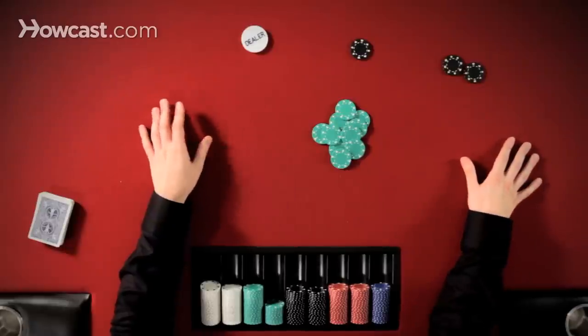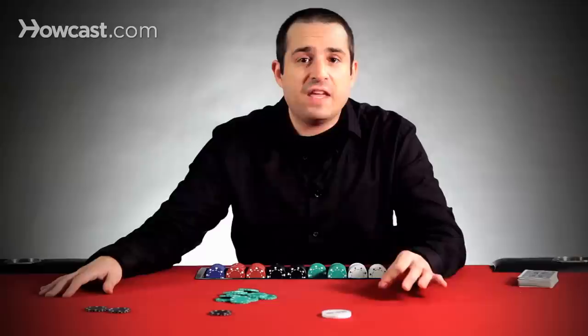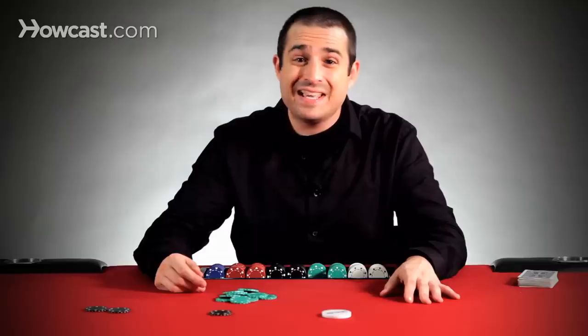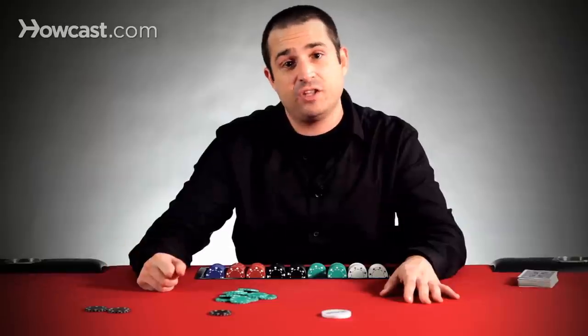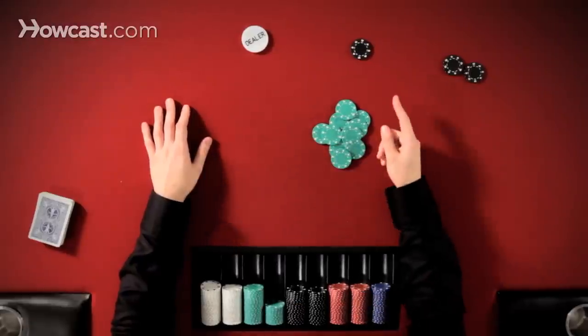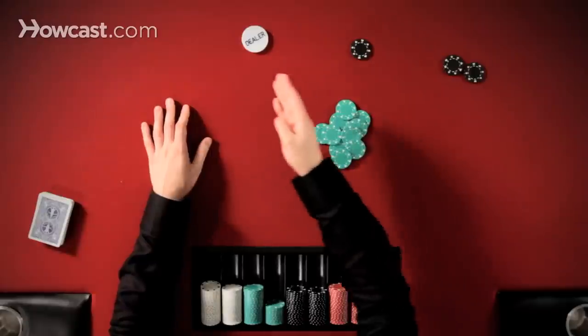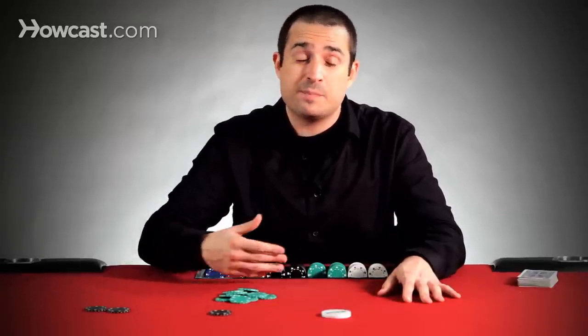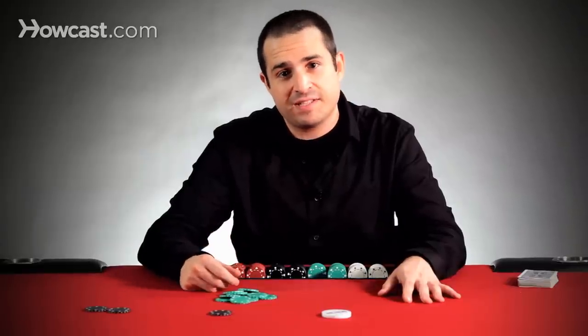People often talk about stealing from under the gun — UTG stealing it's called — because they feel that they can represent a good hand by raising from early position. However, there's actually a direct linear correlation between the chances of you winning the pot uncontested preflop and the number of remaining opponents. That means under the gun is the seat at the table least likely to win an uncontested pot. The seat most likely is actually not the hijack, not even the button, but rather the small blind, because the small blind only has one player to get through when they raise in order to successfully win the blinds. The next best seat is the button, followed by the cutoff, followed by the hijack. In other words, the fewer remaining opponents yet to act when it's been folded to you preflop, the better your chances of successfully stealing the blinds.